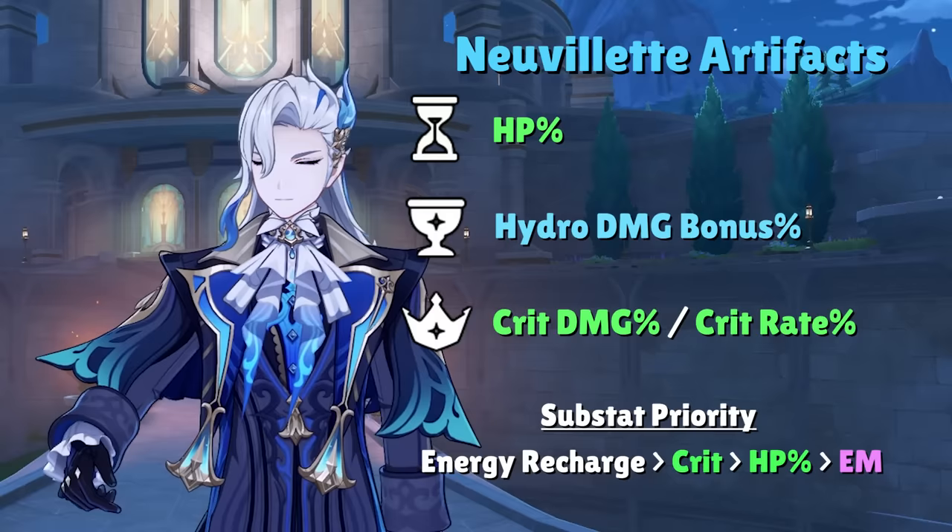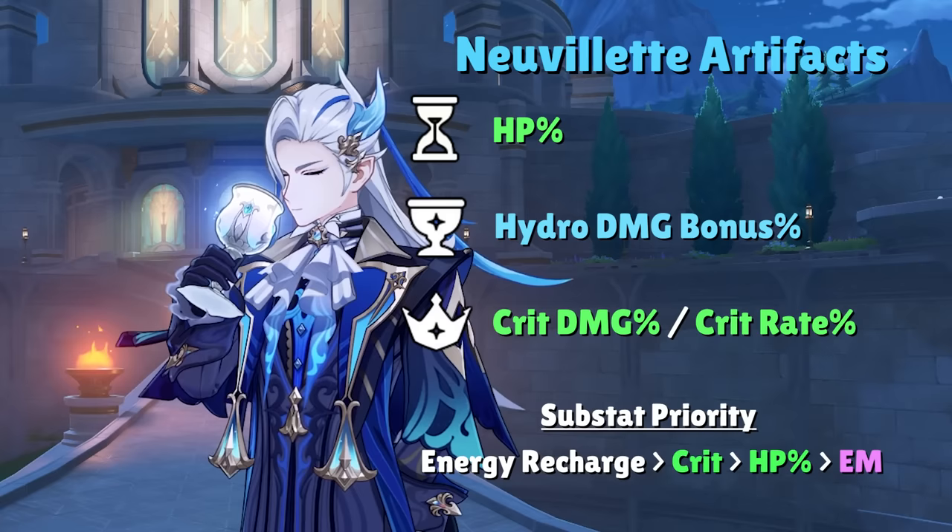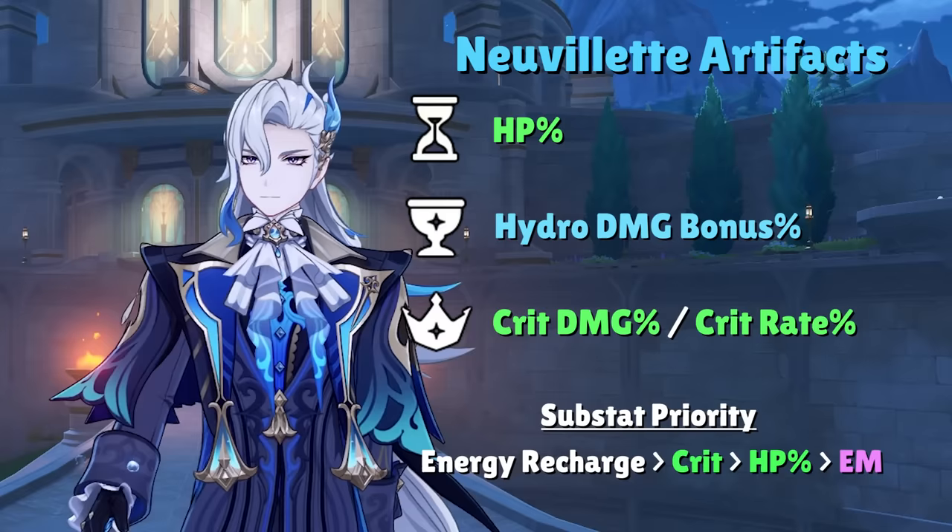Energy recharge is at the top of the focus priority simply because having Nouvellet's ultimate every rotation is crucial to getting 6 droplets that instantly activate his enhanced charge attack. His exact energy requirements will depend on the weapon he runs.